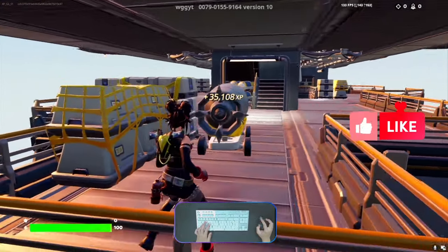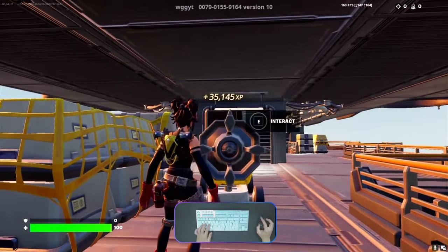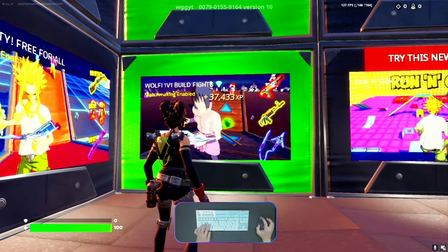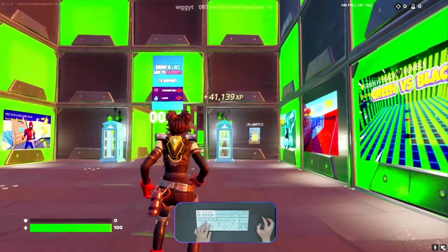You'll see a missile there, and you can interact with the button. Go to the main lobby and you will come back into the main lobby along with XP.